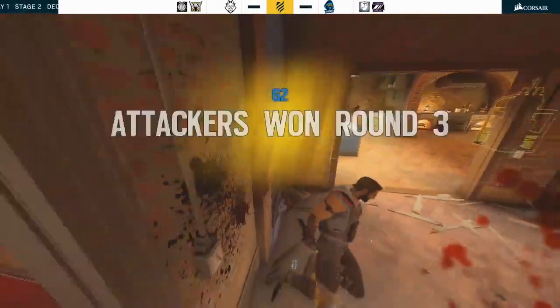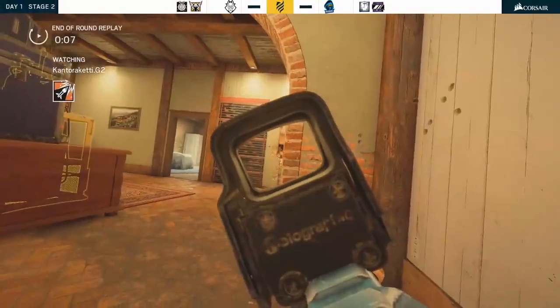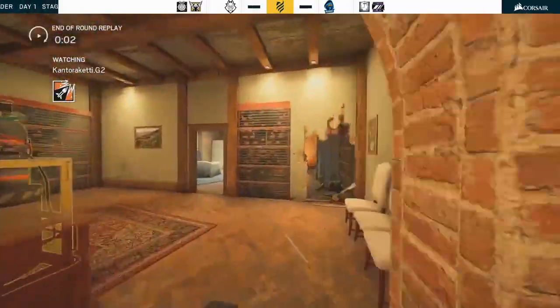Finally, his speed helps him get downstairs for the clutch attempt just in time to give Kanto the ace through a hole that unfortunately he didn't get a chance to make himself for a surprise entry. Unfortunate.